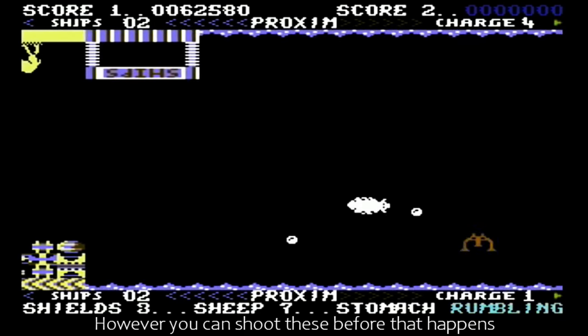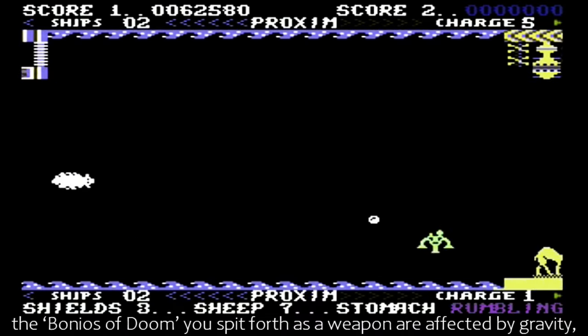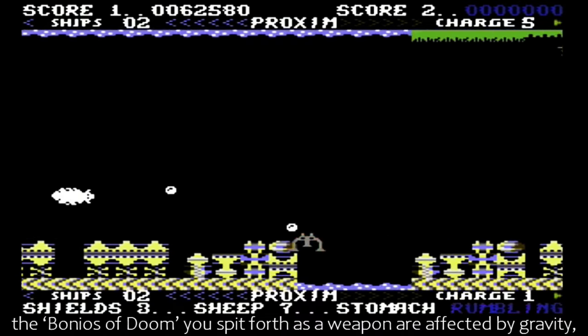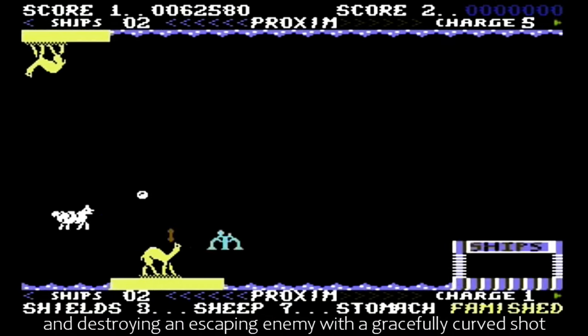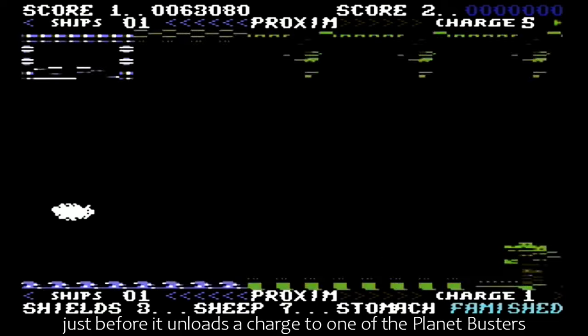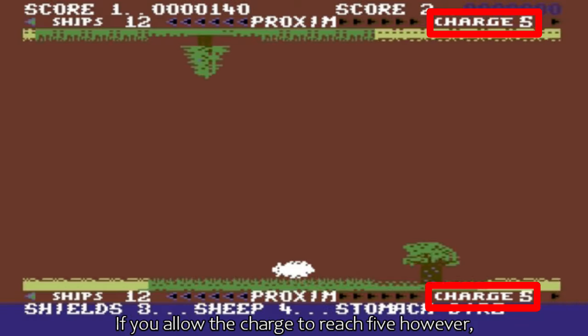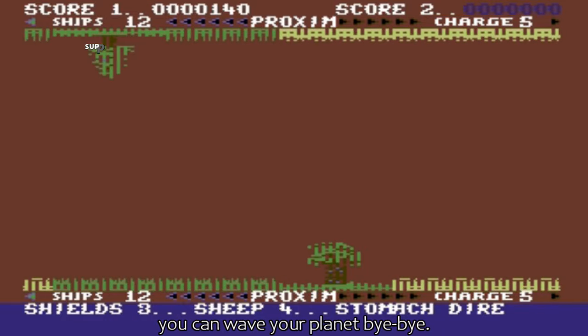However, you can shoot these before that happens. The Boney Orbs of Doom you spit forth as a weapon are affected by gravity, and destroying an escaping enemy with a gracefully curved shot just before it unlocks a charge to one of the Planet Busters is a thing of beauty. If you allow the charge to reach 5, however, you can wave your planet bye-bye.